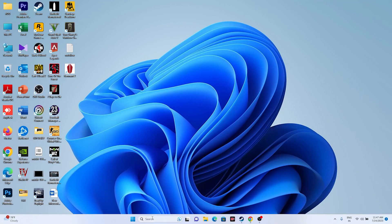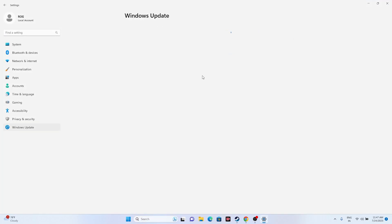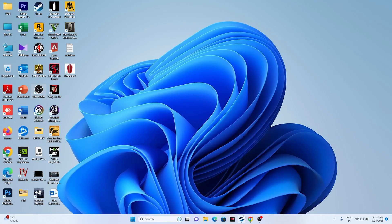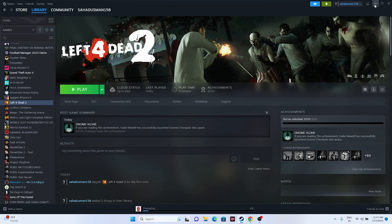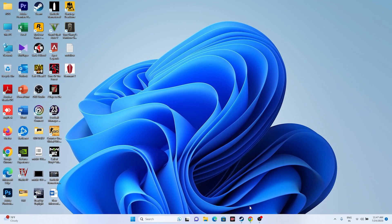Make sure Windows is updated to the latest version — go to Settings > Windows Update and check for updates. Finally, if nothing has worked, uninstall and reinstall the game. When reinstalling, do not install on the same local disk — try a different drive location. These are all the possible workarounds for Left 4 Dead 2 issues.